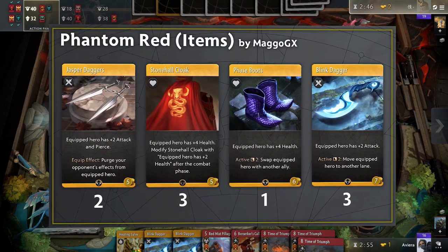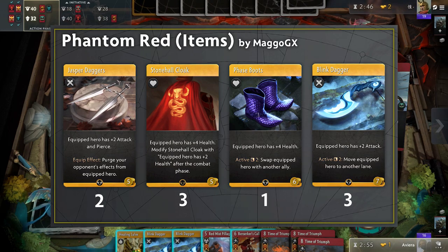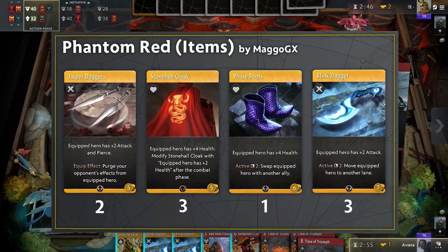The item deck is pretty standard and not anything too interesting. Stonehall Cloaks are affordable thanks to your removal options early game, and Phase Boots are also handy to move your heroes in or out of trouble.